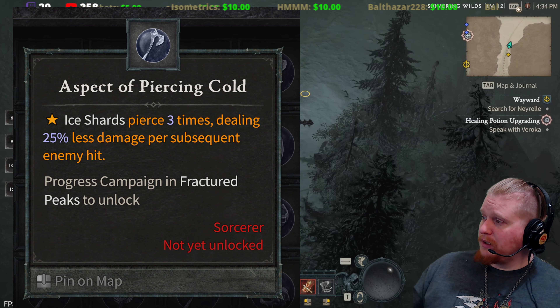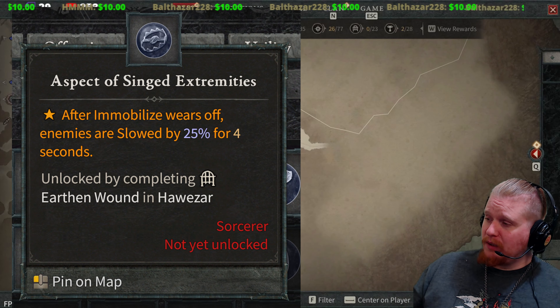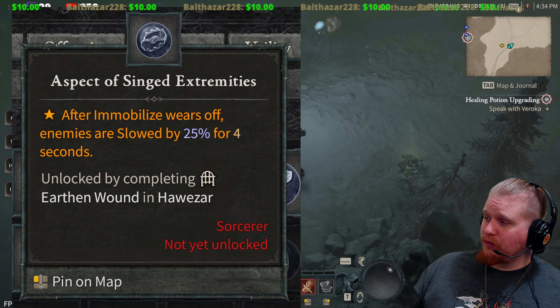Next is the Aspect of the Singed Extremities. After immobilize wears off, enemies are slowed by 25% for 4 seconds.